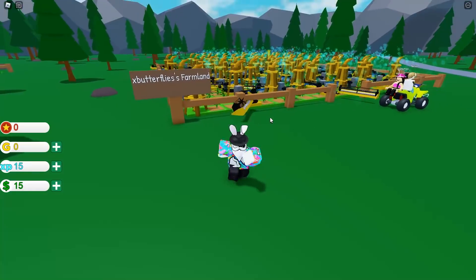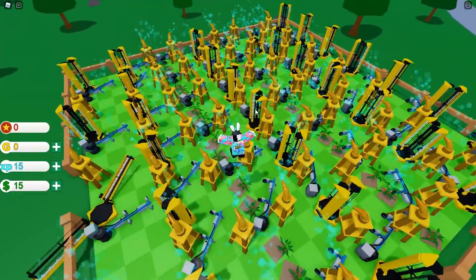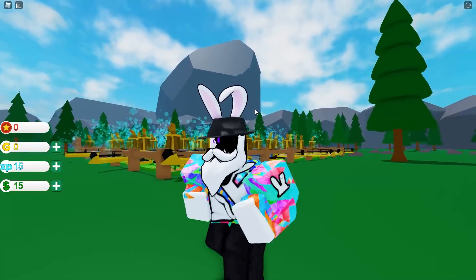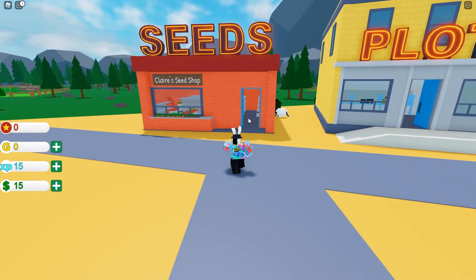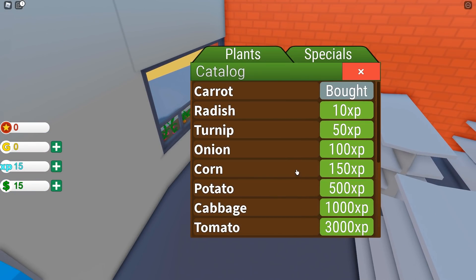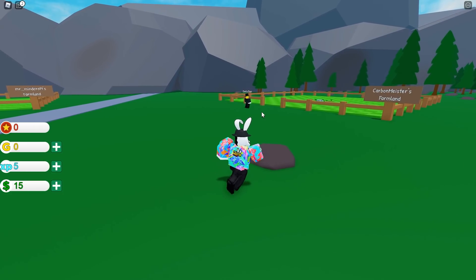We also got somebody else in here that's extremely OP - X Butterflies - and she has her own little setup, a bit different than Nelson's, but super cool and really efficient. I honestly don't know too much about this game but I just want to get to that point. Anyways, we have 15 XP, which means we have enough to get ourselves the next seed. Let's talk to Claire, open up her seed shop - the next one is 10 XP, which is radish. I'm going to grab that and make my way back to the plot to get more XP.